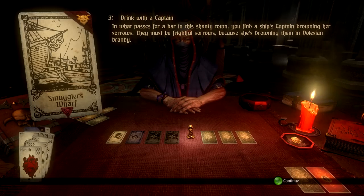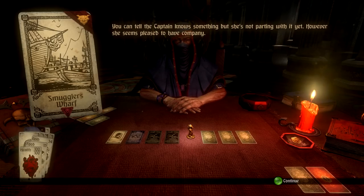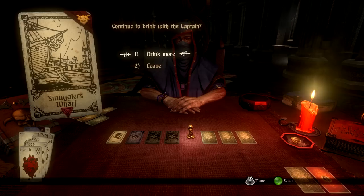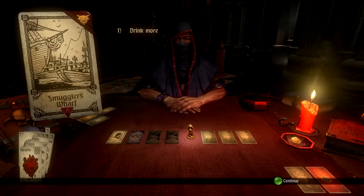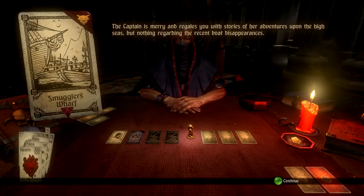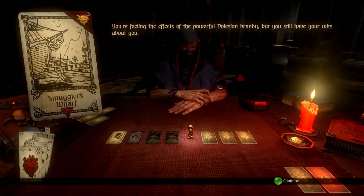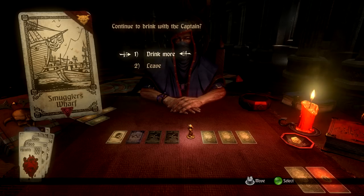In what passes for a bar in this shanty town you find a ship's captain drowning her sorrows — in Dulcian brandy, which I guess is quite strong. You pull up a stool next to her and while inquiring about her misfortune, attempt to find out what she knows about the missing boats. You can tell she knows something but she's not parting with it yet. However, she seems pleased to have company. Continue to drink with the captain — yes, drink more.